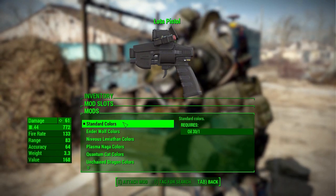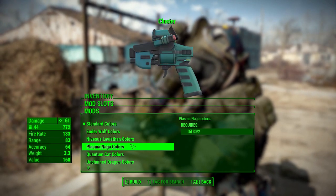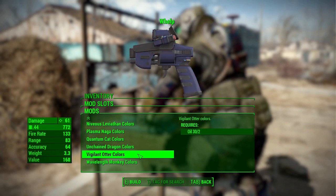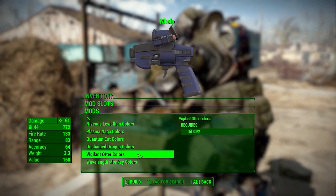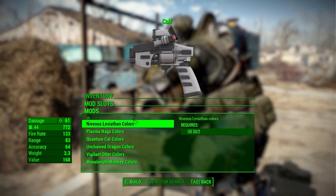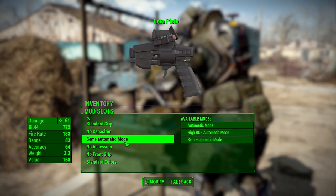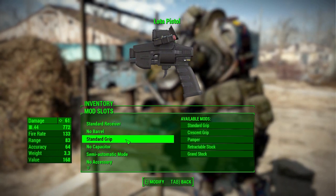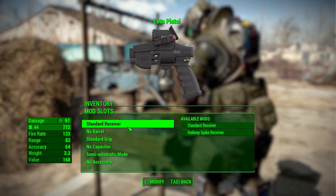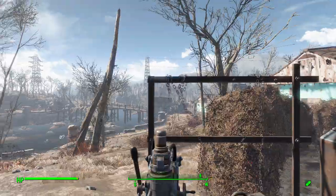The last category is color options, where we've got the standard, Ender Wolf, Niveus, Leviathan, Plasma, Naga, Quantum, Cat, Unchained, Dragon, Vigilant, Otter, Wavelength, Monkey — some nice color options to help you customize it to your liking. Sadly there's no way to upgrade the scope, which I'd really like, but oh well.